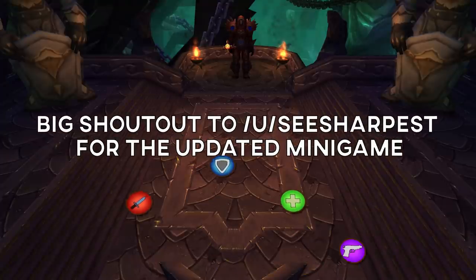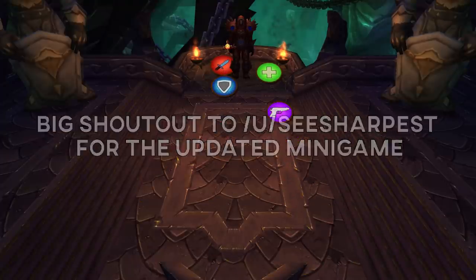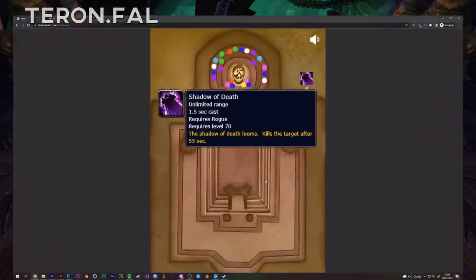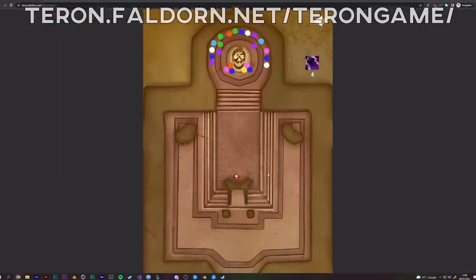Taronga Fiend. This boss is a DPS race, so do some damage. Every 30 seconds, a player will get the Shadow of Death debuff. I've linked the minigame link in the description and on screen.